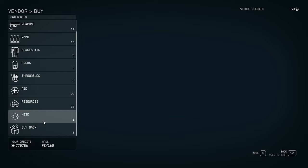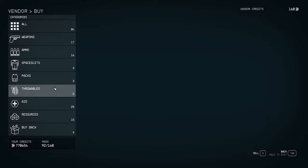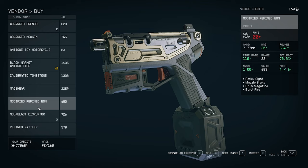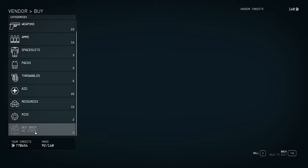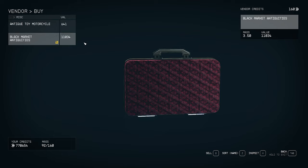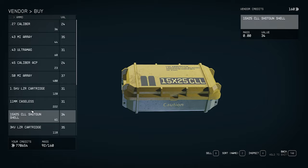Always check vendors' MISC section and buy DigiPicks — there's a lot you can unlock with them and you might run out if you're not buying. They're cheap anyway. Also, the buyback tip: once you leave the vendor's trade window, you can't buy back items at the sell price. For example, I sold an item for $14.35 and could buy it back at that price — but after leaving and returning, it was $11,000. Don't leave the trade window if you accidentally sell something.